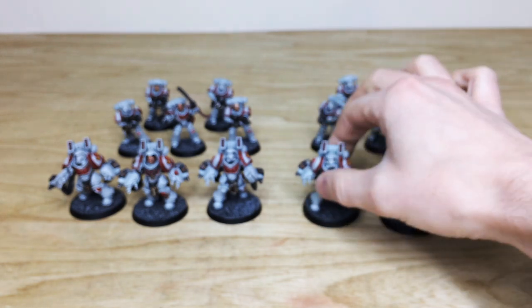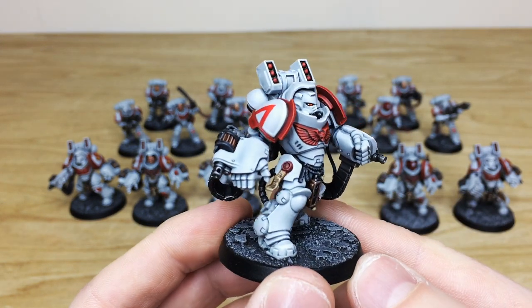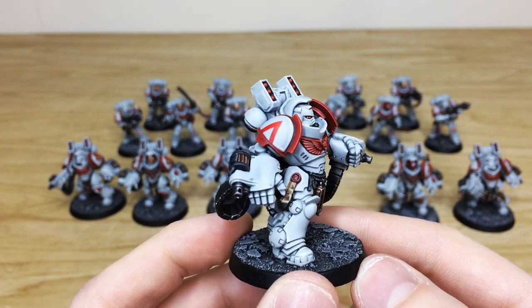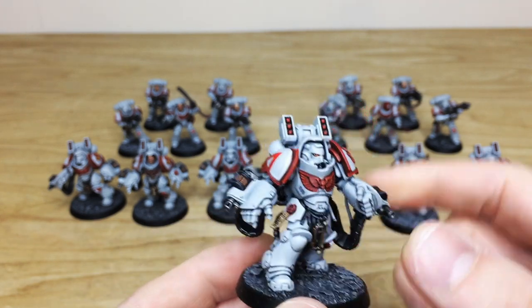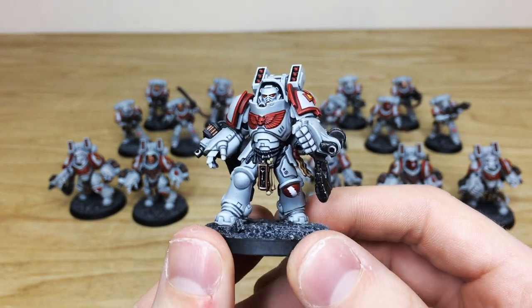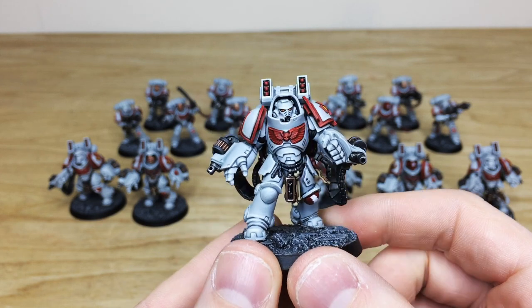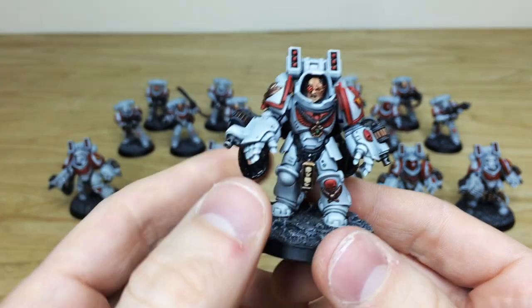Pulling forward the last one from the first squad — all the purity seals, all the text and everything done on those as well. You've got squad markings on the other shoulder pad, all free-handed on. Pulling forward some of the other Aggressors, you can see consistency from model to model within a unit. There are lightning bolts on the pad on the kneecap as well, which is really nice.